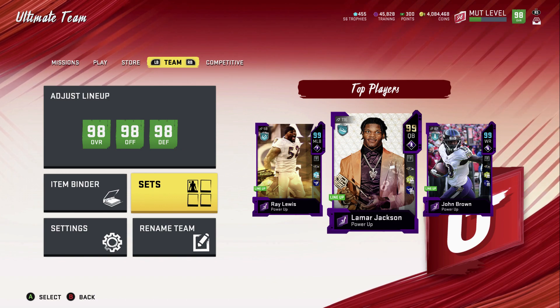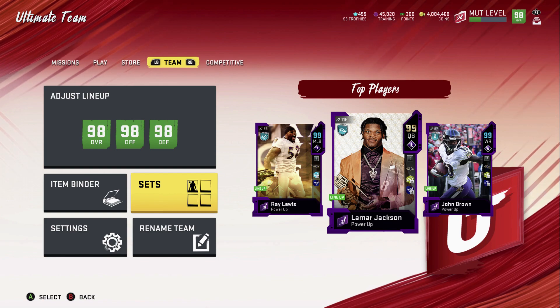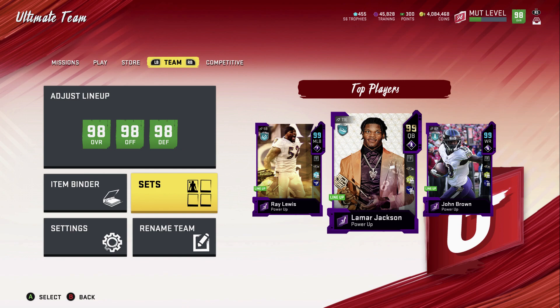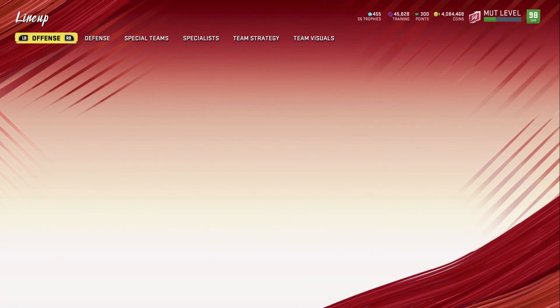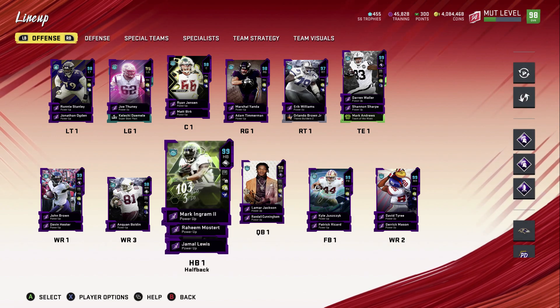What's up everyone, this is Million Dollar Mud here again with another video. Today I'm going to give you guys an updated Ravens theme team. I know a lot of people have been asking for an update — guys, it's looking real good. It's a 98 overall, 98 defense, 98 offense. I'm really excited about the squad. Terrell Suggs finally got his Gauntlet 3 card.